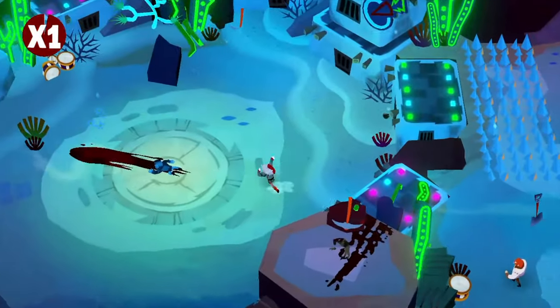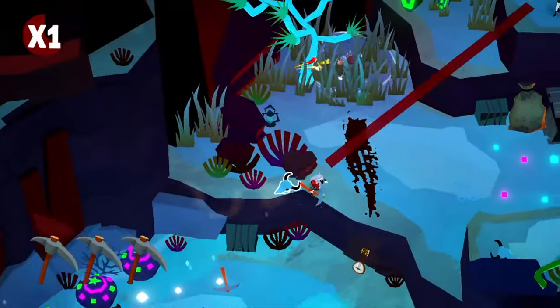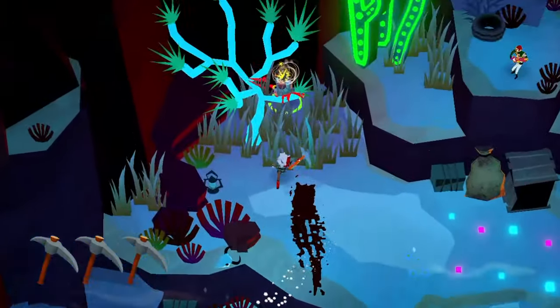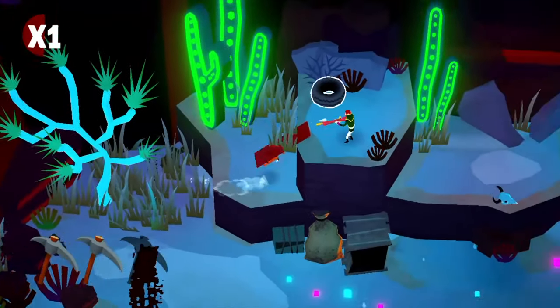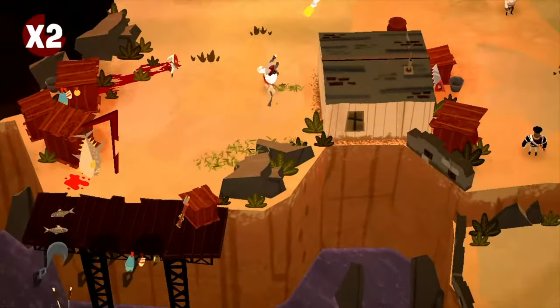When you start out the enemies only have their fists to kill you, but as you progress they will be carrying different weapons like axes, hammers, guns, and more. Some enemies will even have armor or other things protecting them. The majority of the enemies die in one hit, but you also die in one hit.